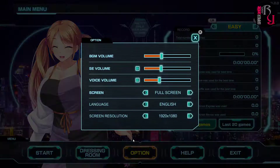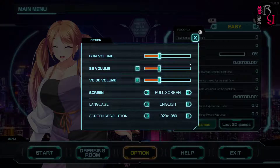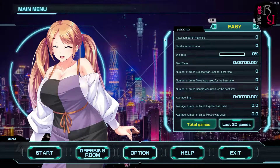Looking at the Options first — we can set the background music volume, sound effects volume, and voice volume. You can also set full screen or window mode, select the language, and set the resolution. It's a 2D title so you don't need much more than that.